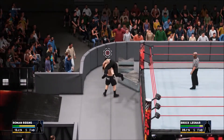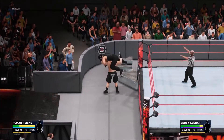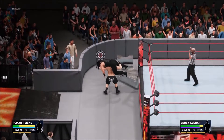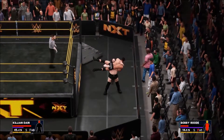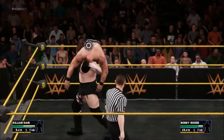The carry system allows superstars to carry their opponent in one of four positions: cradle, shoulder, fireman's carry, and the powerbomb. By pressing the modifier button R1 or RB while performing a move that passes through a supported carry position, you can walk around and then press X or Square to finish the move.